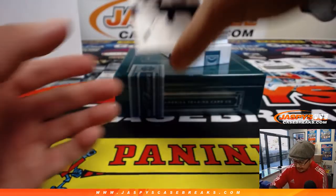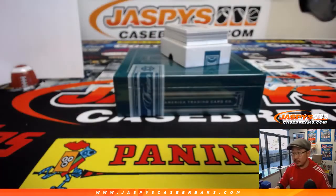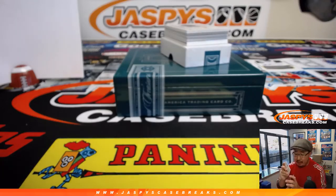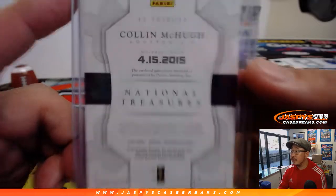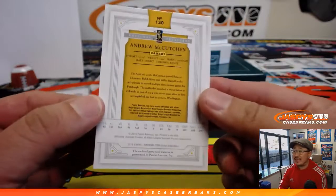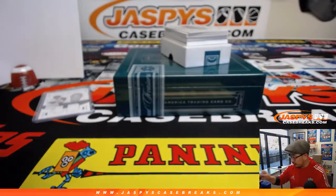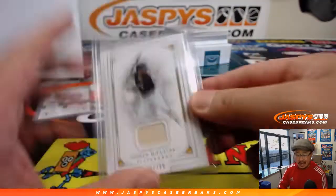First one is 58 out of 99, Colin McHugh. Number eight — that goes to Jared with number eight. Game-used material. Next is Andrew McCutchen, piece of his lumber, 27 out of 99. Number seven goes to Robert G., last spot Mojo. Game-used material.